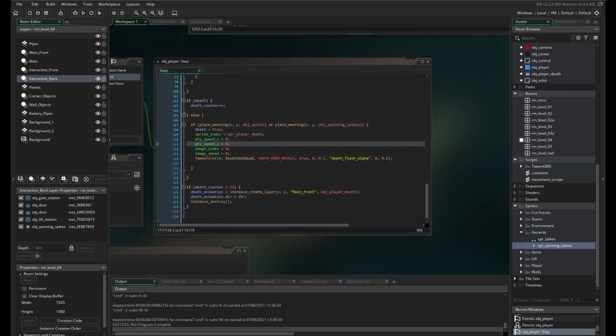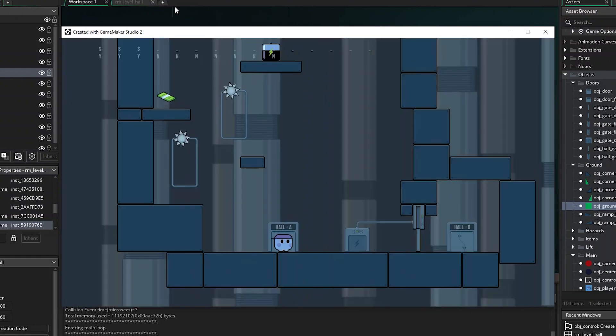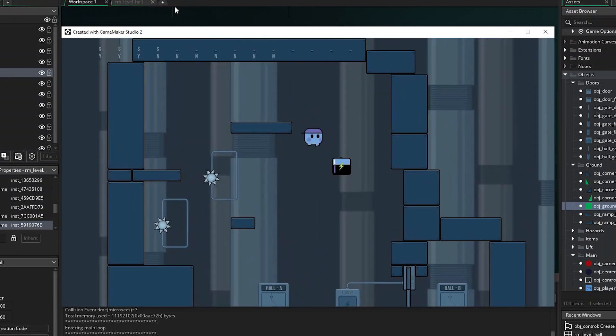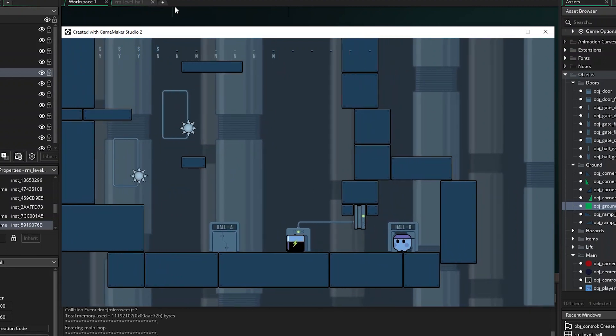Next was on to level design. I set up the game to have a large main hallway and 10 small rooms. Each room would have 2 doors — one you come in from and another you need to exit out of. You would need to push the batteries around in certain ways to power up a specific gate or lift that will allow you to exit out of the level and progress through the game.